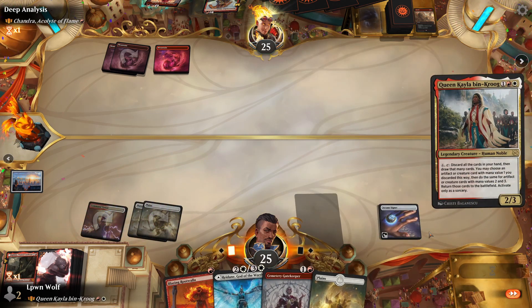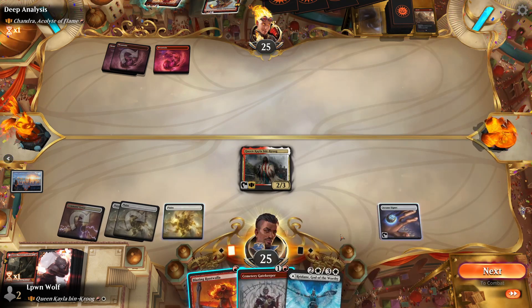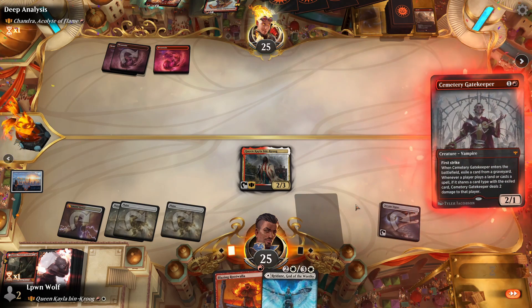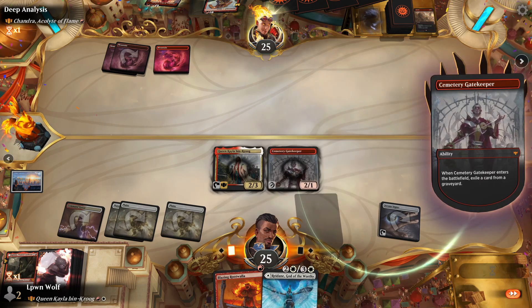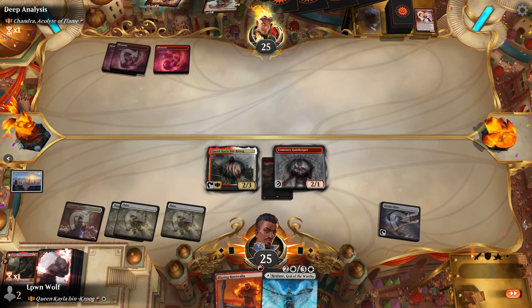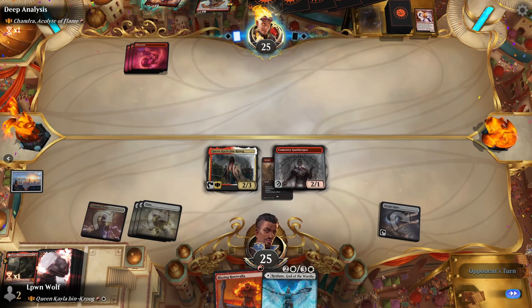We'll go for Queen Kayla - she could also die, but let's just go for this now. As I said before, if we draw another two-drop we want to be able to discard that. When you can, it's good to get the creatures out. It would have been cool to see that one, two, three put them into play in the opponent's face. By playing this we don't get to draw a card later on, but it's just another attacker - especially if they go for Chandra for any reason.